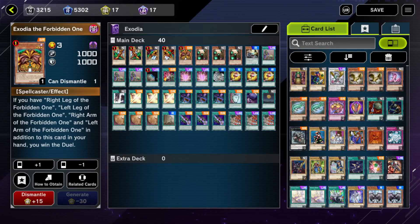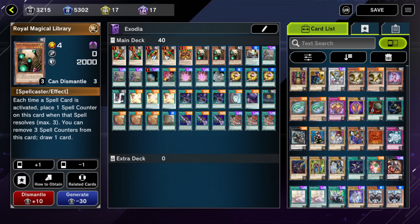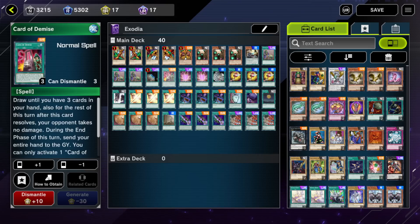I only made one or two changes compared to my last Exodia video. I really think this is the best way to play this deck. We have one copy of each of the Exodia pieces, of course, three copies of Royal Magical Library, one copy of the Pendulum Upstart Goblin, three copies of Upstart Goblin, one Terraforming, one Card of Demise — you cannot cut this card, it is so powerful.